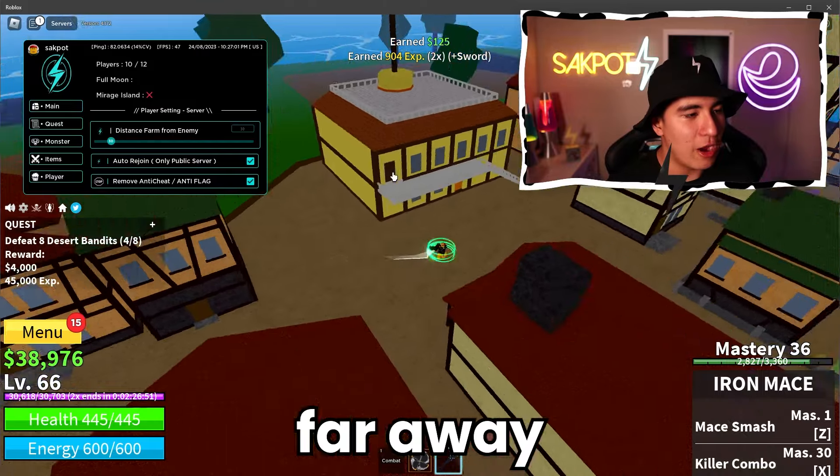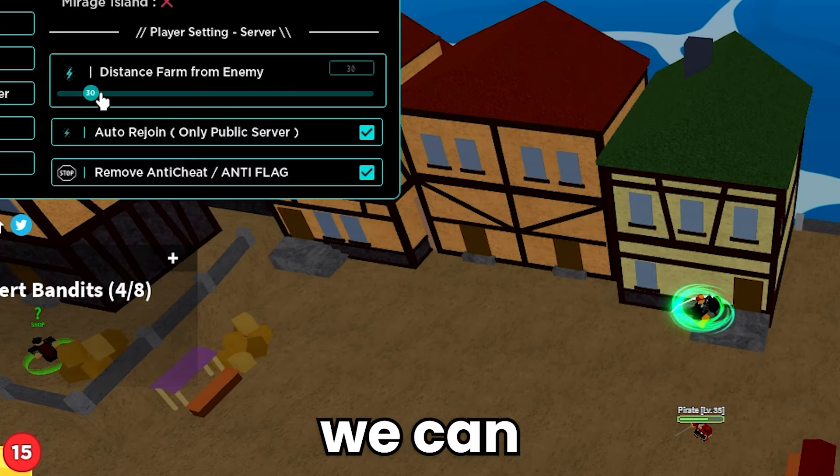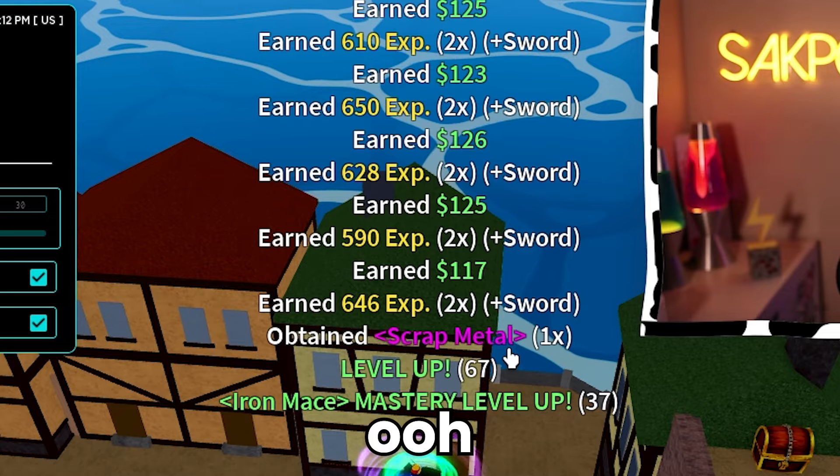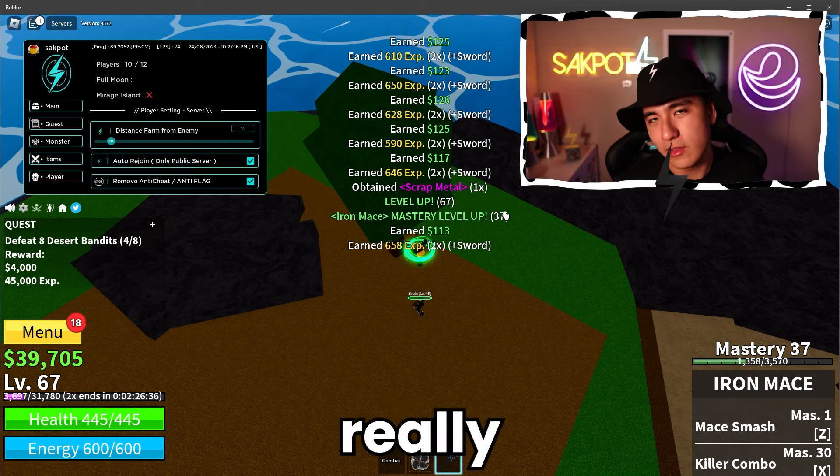You can also adjust how far away you guys are from the enemy. Right now we're on 30, but we can turn that up if we wanted. We leveled up! And that does affect how well it works, but it's really your choice.